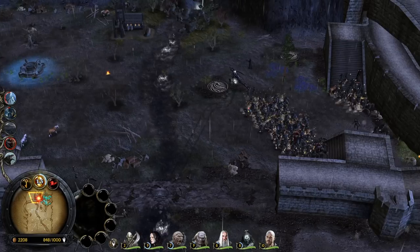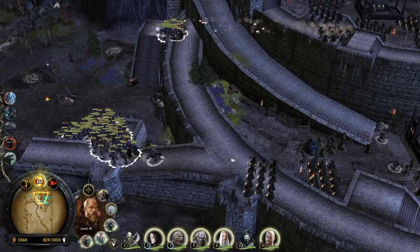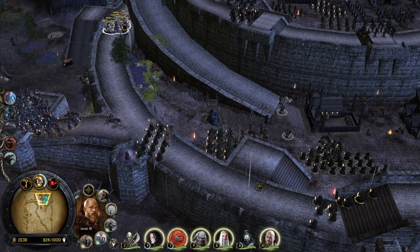The ballista can take care of these structures while we take care of these archers with the army. Sharku, do your stuff — trample them down!